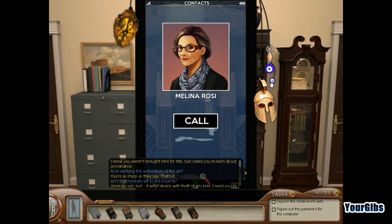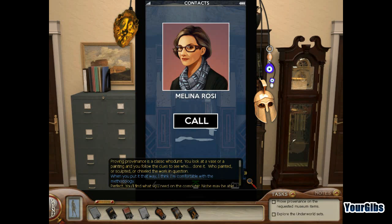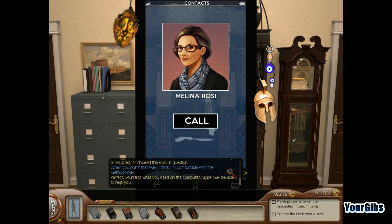Melina says she needs Nancy to learn about provenance — verifying the authenticity of artifacts. Nancy says that's normally left to the experts, but Melina says if they're dealing with theft, Nancy needs to become an expert instantly. She explains that proving provenance is like solving a mystery: you look at a vase or a painting and follow the clues to see who painted, sculpted, or chiseled the work. Nancy says she's comfortable with the methodology, and Melina says to check the computer — Niobe may be able to help.